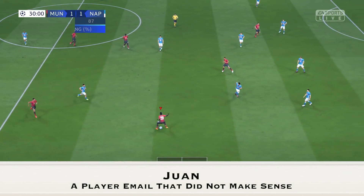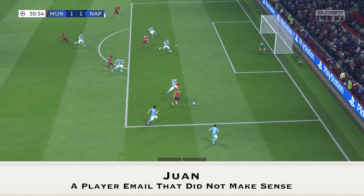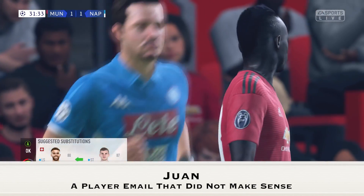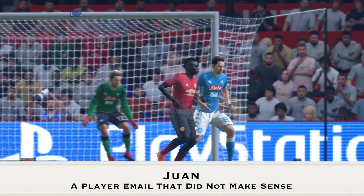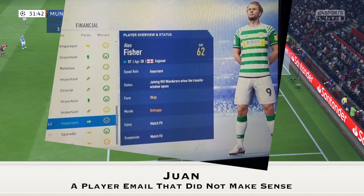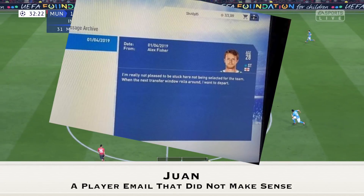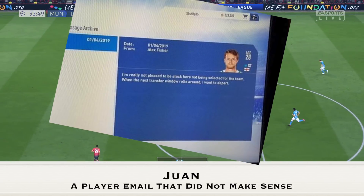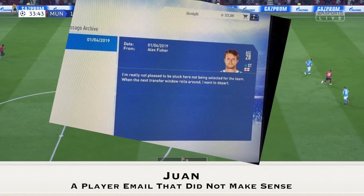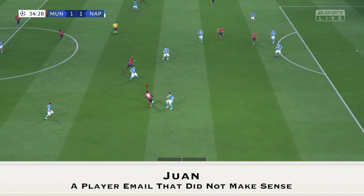This next one comes from One. He said one of his players in January agreed to a pre-contract to join another team at the end of the season in June. But in April, during the season still, he got an email from that player asking to leave in the next transfer window. He had a guy called Alex Fisher joining the Western Sydney Wanderers when the transfer window opens, and on the 1st of April 2019, Alex Fisher sends an email saying he's not pleased and wants to depart.